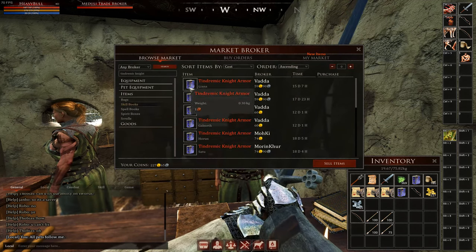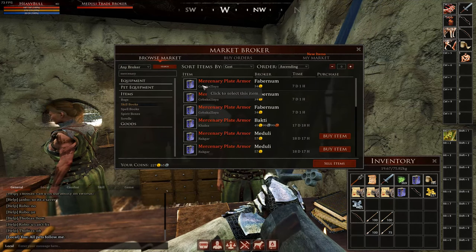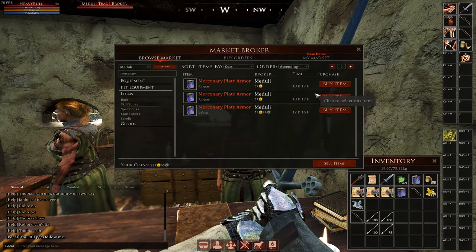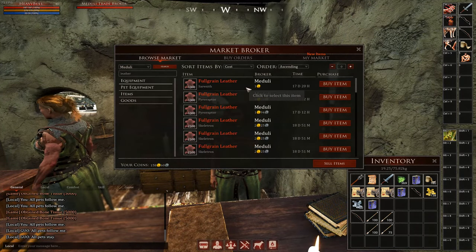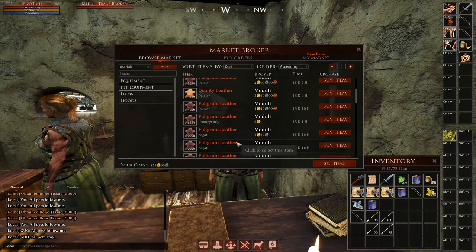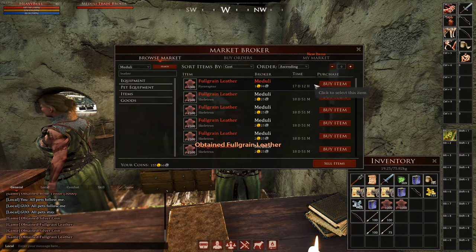First we'll need to level up your more basic armor crafting skills anyway. Buy a skill book for the type of armor that you want to craft from the trade broker and then store it in your bank or feel free to buy it later if you don't have enough gold right now. You'll have plenty of time to get it later. Now you're going to need to get a lot of leather — any type of leather will do and you'll need a few stacks of it to level your soft armor crafting skill to 50, which will then allow you to read the laminated armor skill book.